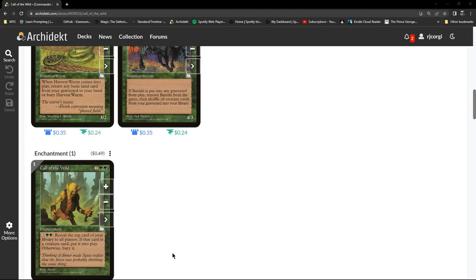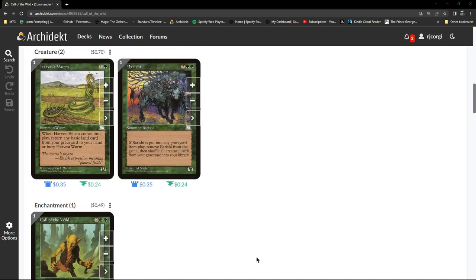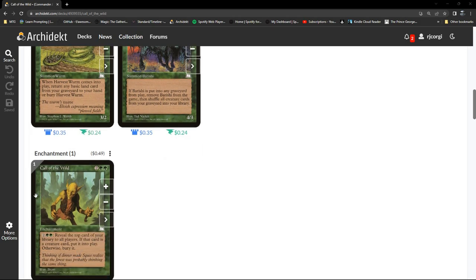That's a good way of getting those lands back. There are other ways in Magic to retrieve a land from the graveyard, but this is a good starting point. We also have Barishi — two and two green, a 4/3. If Barishi is put into any graveyard from play, remove Barishi from the game, then shuffle all creature cards from your graveyard into your library.